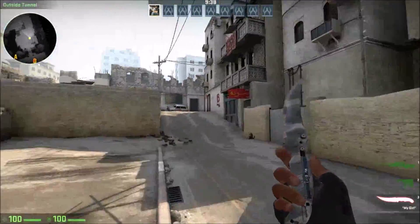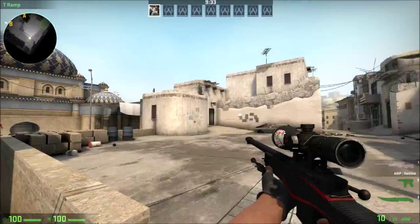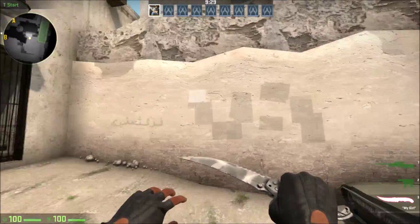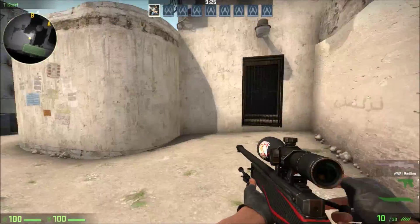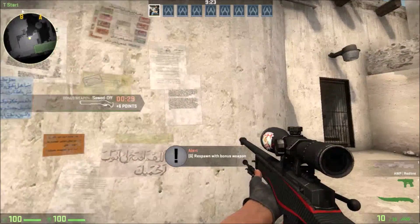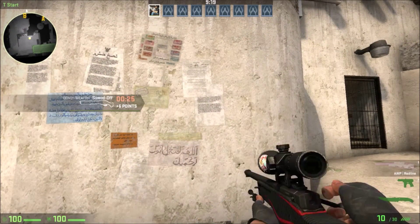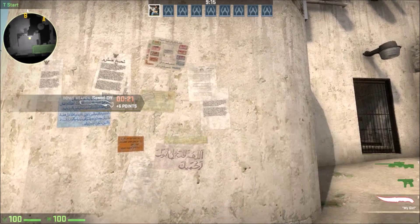First off, you need to get your muscle memory down. All the tips I provide are how I do it — you may do it differently, but this is how I recommend. Get your muscle memory used to using the scroll wheel: scroll it up, then scroll it down, like this.